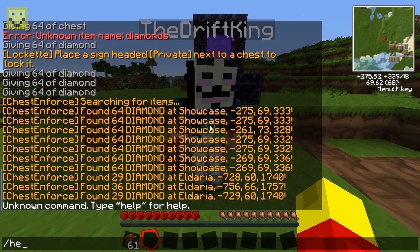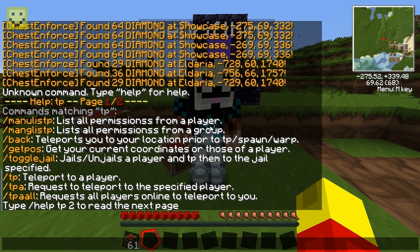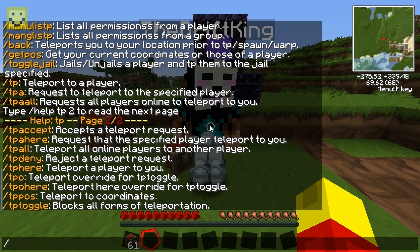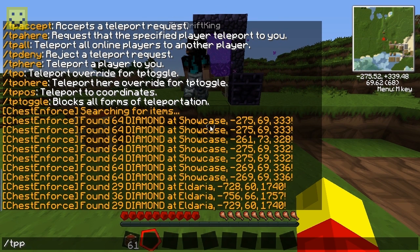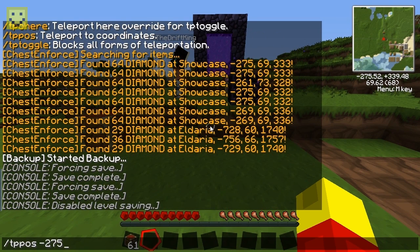To get to the chest you can teleport to its location. Also in Essentials, if you want to look up a command you type slash help followed by what you want to look up. For example, slash help tp shows all commands with tp in them. So I do a chest search again and want to teleport to the chest showing 64 diamonds. I use tp position negative 275, 69.